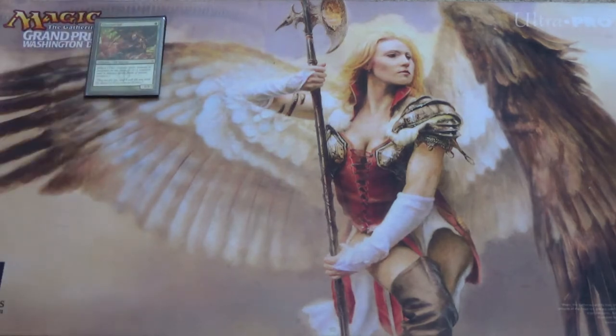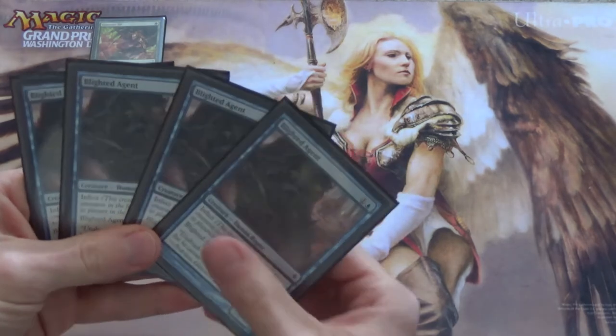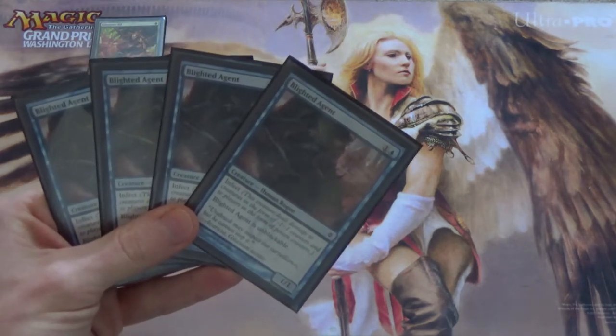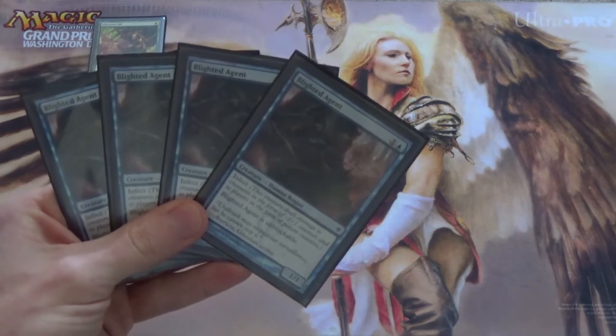GlistenerElf is sometimes the best card you have. When you're trying to defeat the opponent quickly — say, if they're on ANT, or TES, or Charbelcher, or some other extremely fast combo deck — GlistenerElf is where you want to be. However, if you're trying to break through your opponent's creatures, their aggro, or their defenses on the ground, that's where we bring in Blighted Agent. Blighted Agent cannot be blocked, costs one more mana, and it's blue so we can pitch it to Force of Will, which of course we're running in this deck.